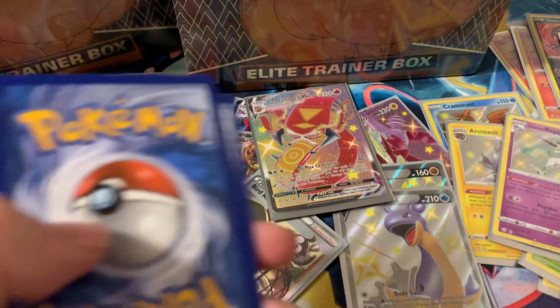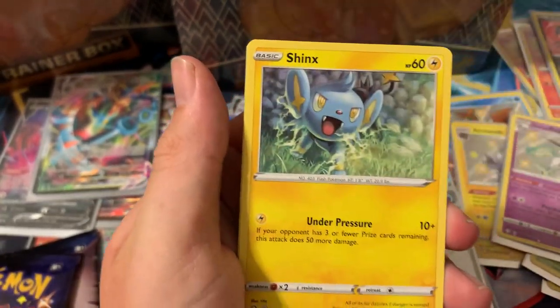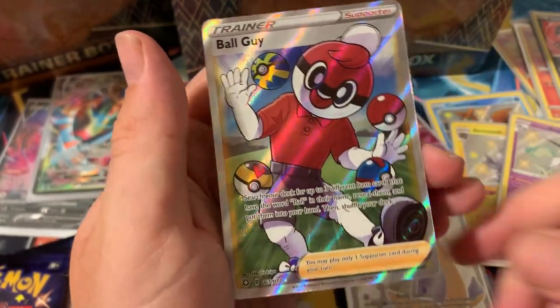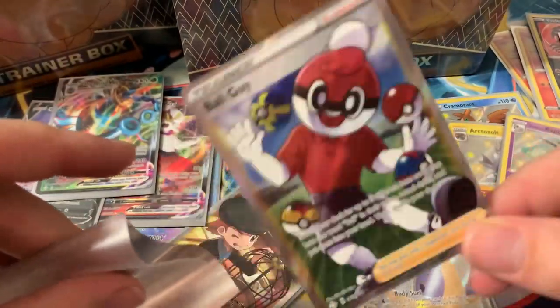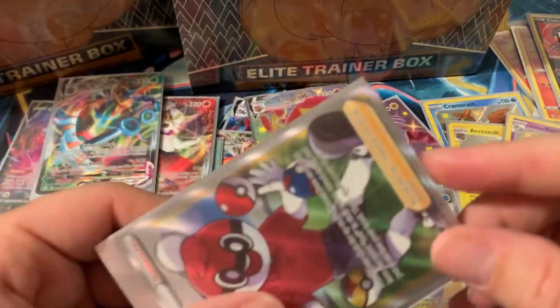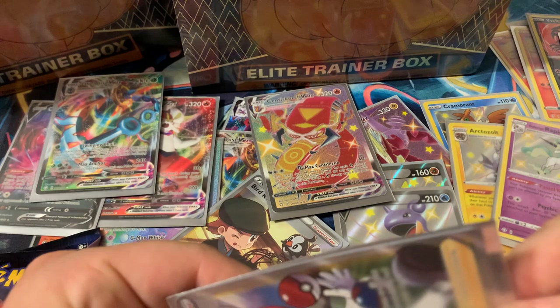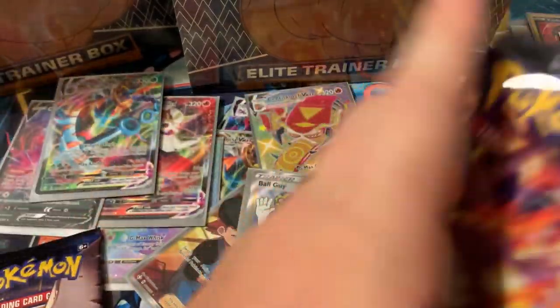Code card for you guys — one, two, three, four, fire energy — and we got it right! Eldegoss, Cactus, Shinx, Nickit, Rowlet, Tripinch, Shinx reverse, Ball Guy full art! Beautiful card — look at him juggling Poké Balls: a Level Ball, a Quick Ball, a Poké Ball, and a Great Ball. Such a good full art — I love this card. Putting that with our Bird Keeper.